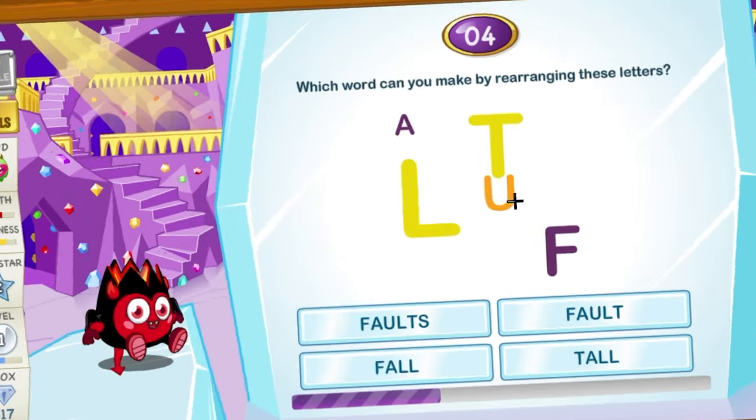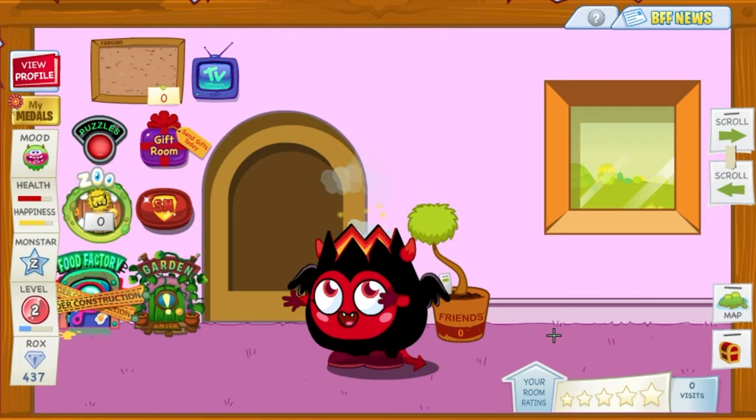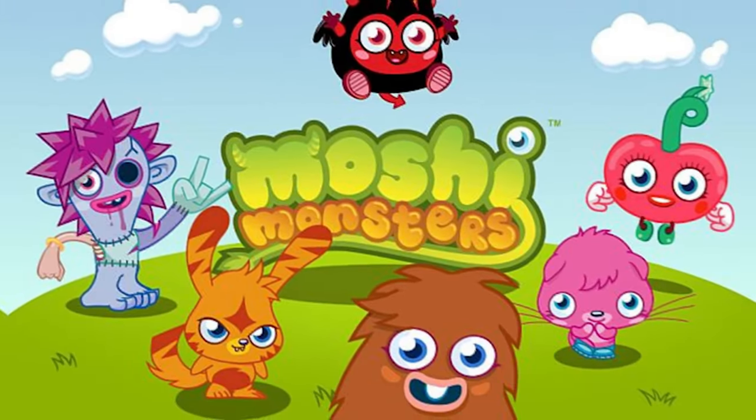Which word can you make by rearranging these letters? Fault. Which of the four red lines is the longest? Wait — one, two, three, four, five. Hey, I'm actually so slow. Oh, we leveled up. Oh okay. God damn, bro's hitting the gritty. And that was Moshi Monsters. Great game overall, probably give it like an eight out of 10. There was probably so much more I didn't explore, but hey, that's that.